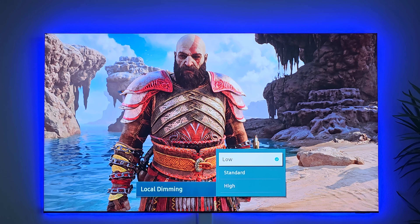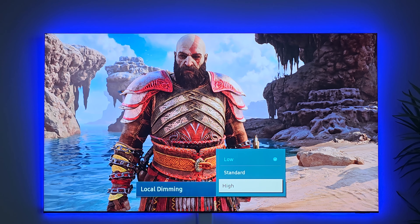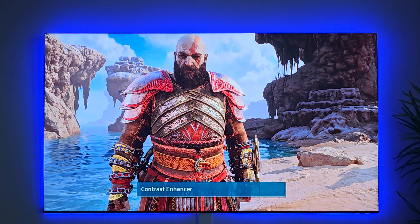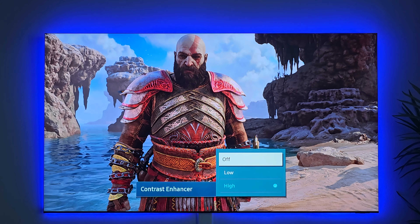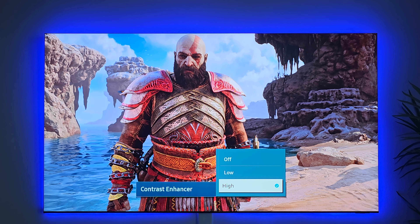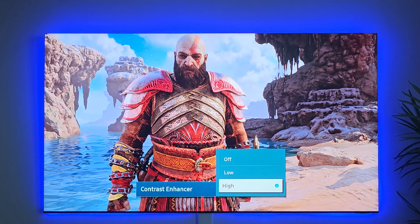Anything over 30 and you start getting into hints of green and reds — it's just overkill. As you can see, the reds get way deeper, and if you have green on screen the greens do the same thing. I like my image with pop and punch, so I keep it close to 30. Maybe 32 you can get away with, but anything after that starts looking kind of crazy.